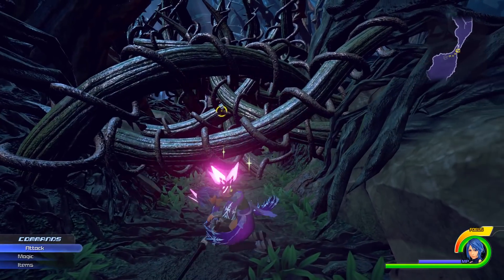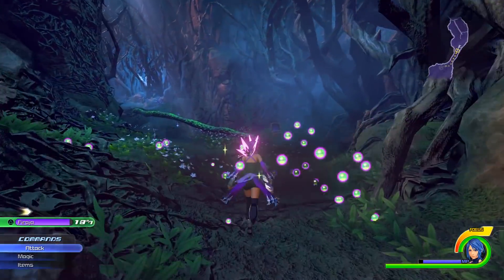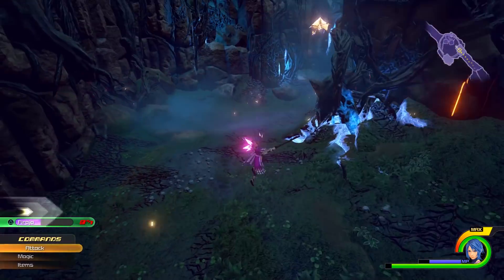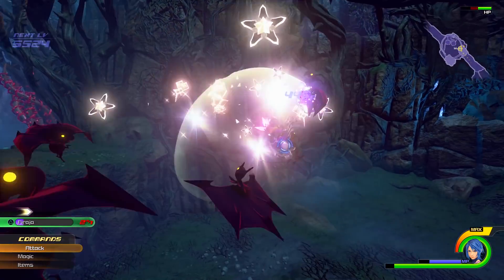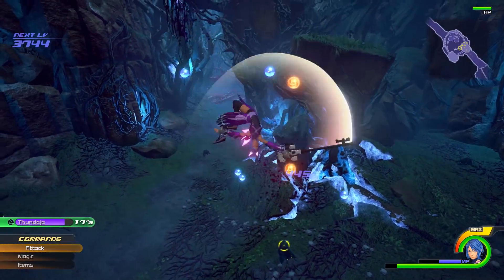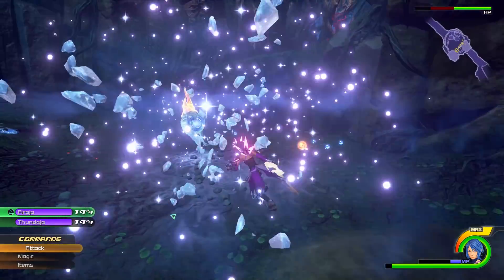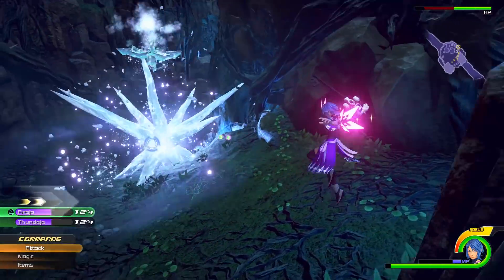Welcome back to another Kingdom Hearts video. Today we have something very exciting to talk about, as recently three users have finally managed to data mine Kingdom Hearts 0.2 Birth by Sleep. Square Enix has a long running history of hiding things within the files of their Kingdom Hearts games — throughout Kingdom Hearts 1, 2, Birth by Sleep, and Dream Drop Distance we've always managed to find really cool removed pieces of content or interesting concepts within these files.